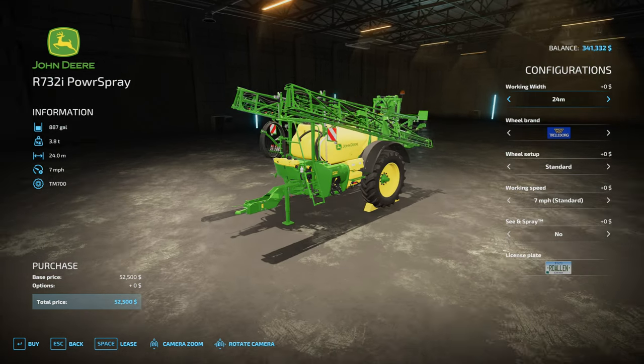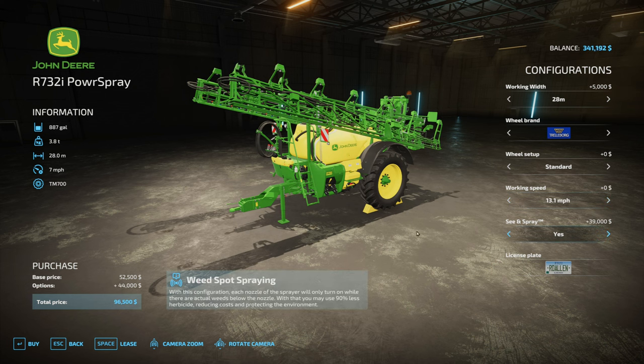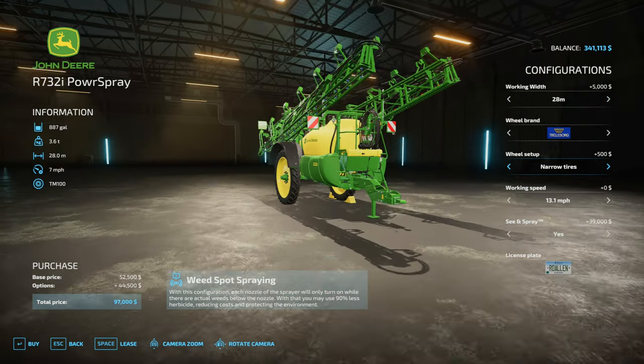I guess the tow-behind is what we're going with. Kind of annoying. Good thing we can crank up the working speed. Even with this, we're not going to crank that up particularly high. 13.1 - still seems a little slow. See and Spray, yes, that is something we definitely want here. Wheel setup standard. Narrow tires - narrow tires probably should be better. Yeah, I think we'll go with that.